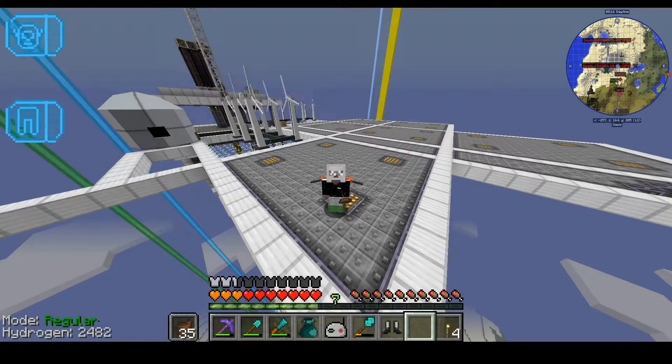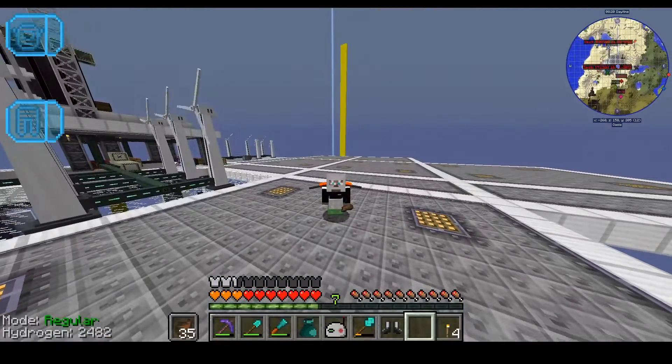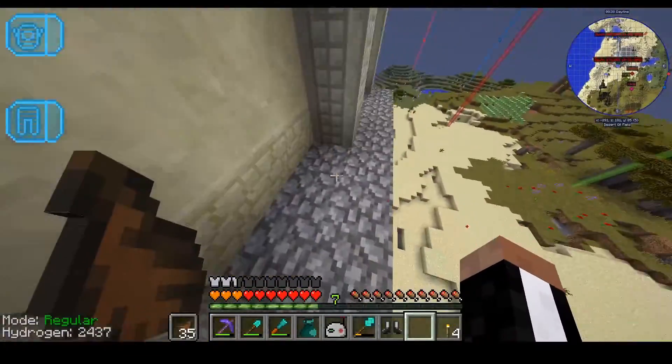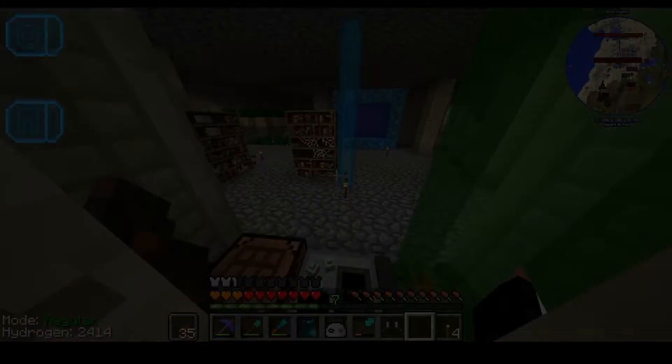Last episode we built a space station, and in today's episode we're going to be powering the spaceship and adding some components to it. On the old space station we actually have a few fuel generators and things that are just sitting there.